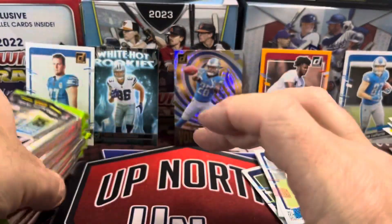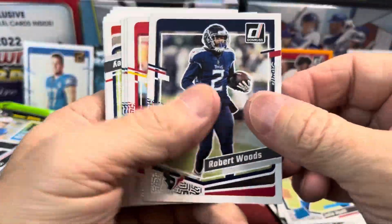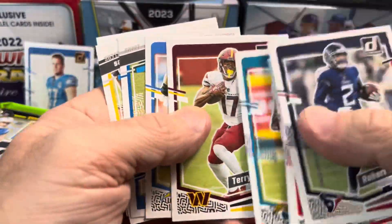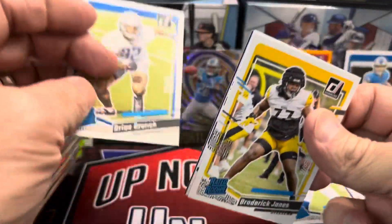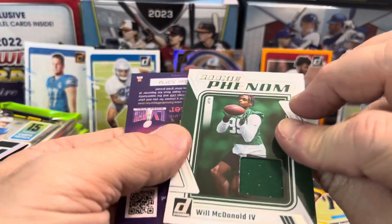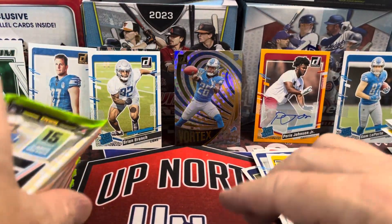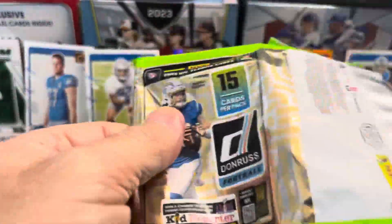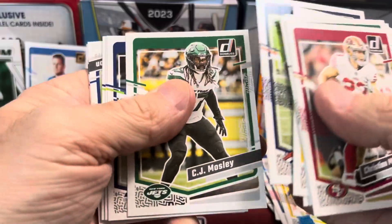Box number two — let's get into it. Brian Branch, playing really well for the Lions as safety/cornerback. And we have a relic card: Will McDonald Rookie Phenoms patch, not numbered. That's pretty sweet. Like one hit per box in the first two. Let's get a Downtown — that'd be even better. My guess is if you don't get one of those, you have a better chance of getting a Downtown or Optic.